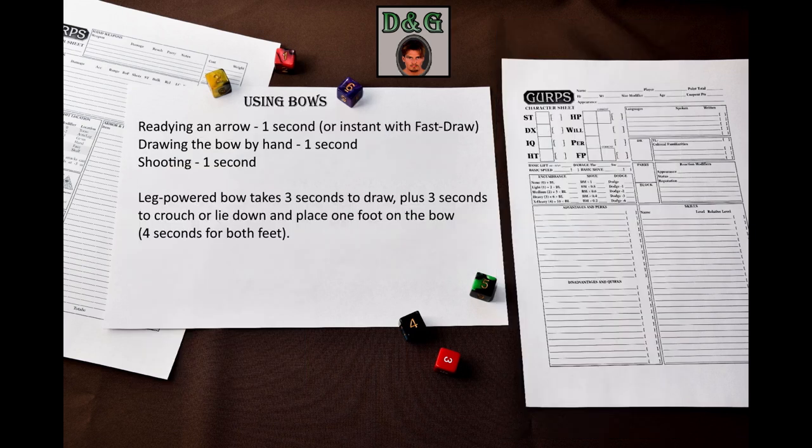Now let's talk about how bows are used in combat and what interesting tricks and techniques are available. For a bow, readying an arrow takes a second, but a Fast-Draw (Arrow) roll makes this instantaneous. Drawing the bow by hand takes another second, and shooting takes a second. A leg-powered bow takes 3 seconds to draw, plus 3 seconds to crouch or lie down and place one foot on the bow — 4 seconds for both feet. If a footbow user stays on the ground, subsequent cycles need only 2 seconds to place the feet. Ammo readying and shooting times do not change.